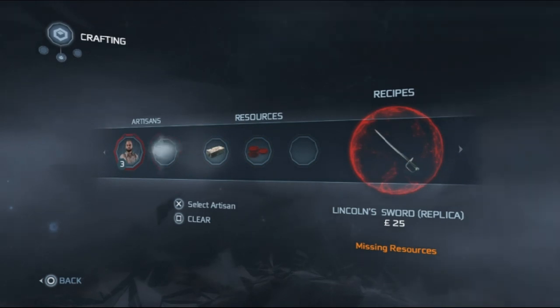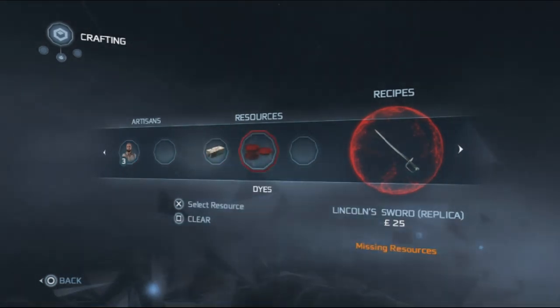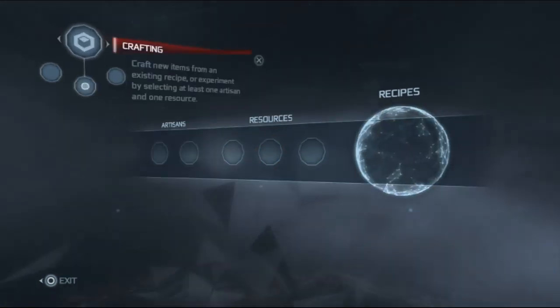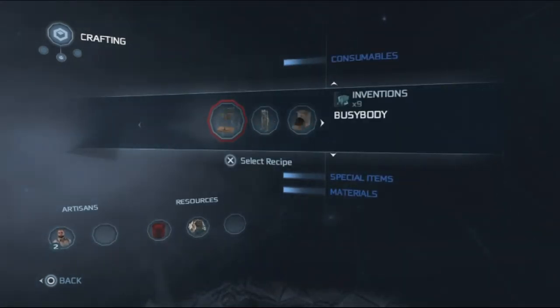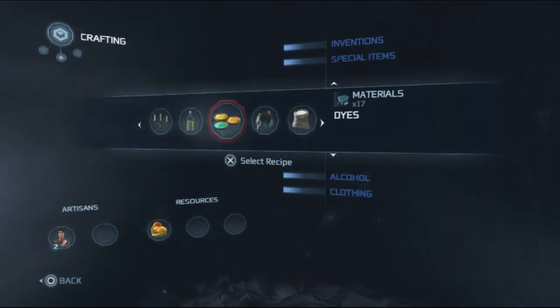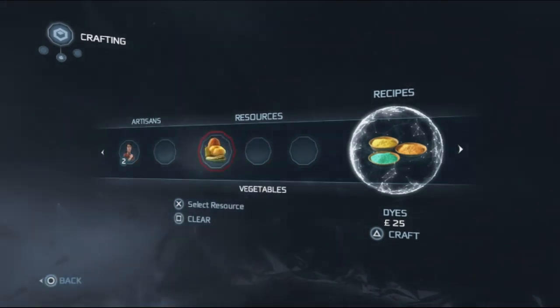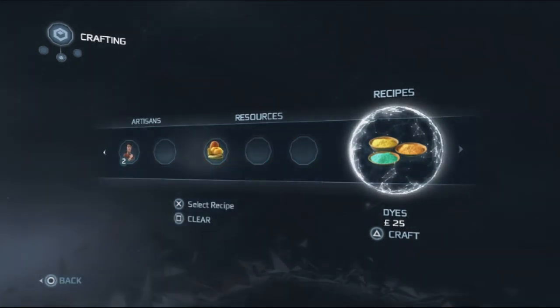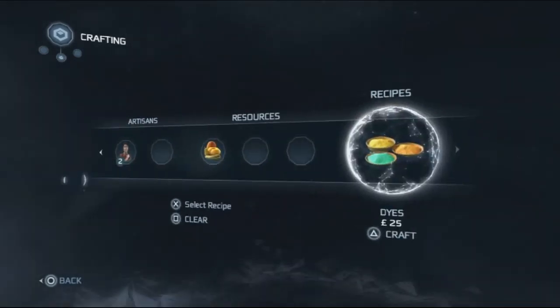You need three daves and a special iron ingot, and dies. I don't have the die so I have to make it. Go to Materials, then Dies — I need two of Ellen — and then press Craft, Triangle, Confirm. Now I have the die.